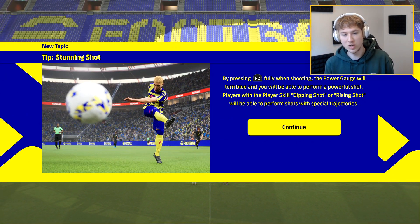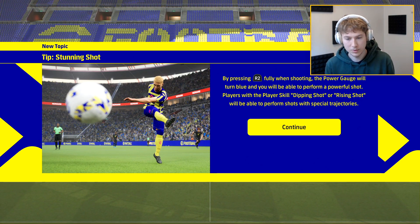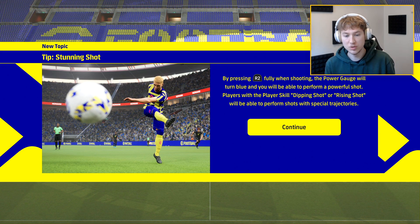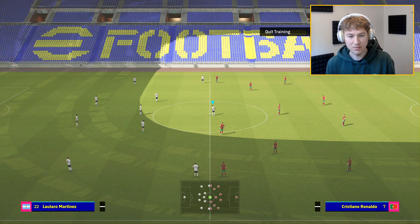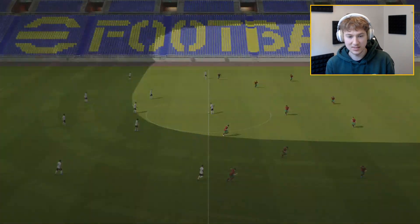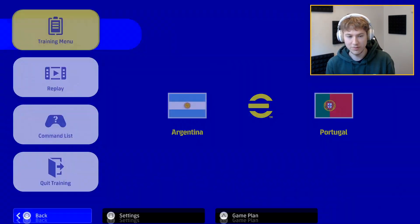This is the stunning shot. By pressing R2 fully when shooting, the power gauge will turn blue, and if you are able to perform a powerful shot, players with the player skill dipping shot or rising shot will be able to perform shots with special trajectories. I think this also goes for a knuckleball shot — I just made a video about that on my second channel, recreating knuckleball long shots that we scored. I love this stadium, looking very cool. Let's go to the training menu. This is what we used before in PES 2021, so it's nice to see they're bringing back some of the good features.